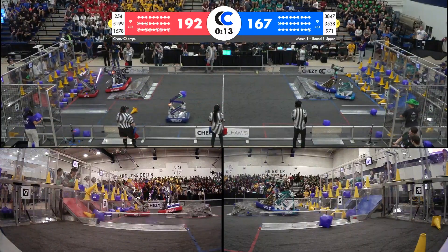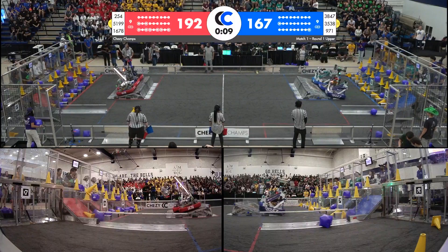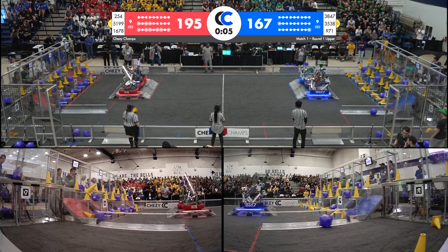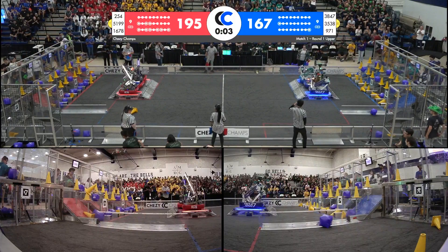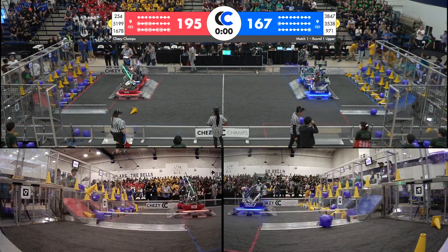Blue Alliance getting ready to balance, as are the Red Alliance — 254, 5199. 1678 electing to not do their signature move; they're climbing on the normal route. Both alliances get balanced with less than five seconds remaining as time expires.